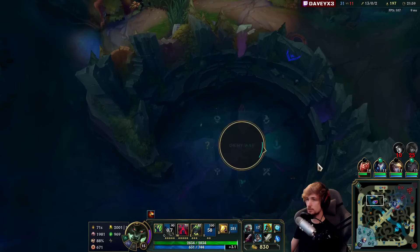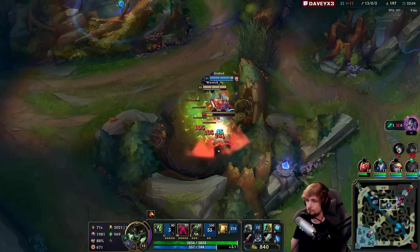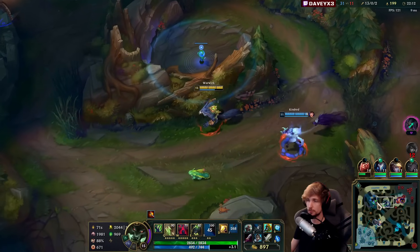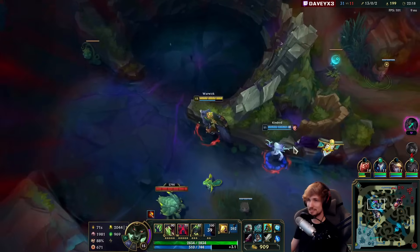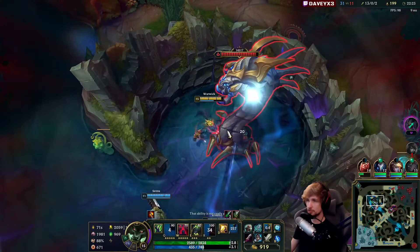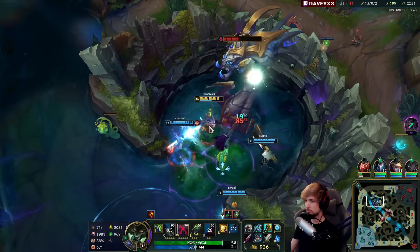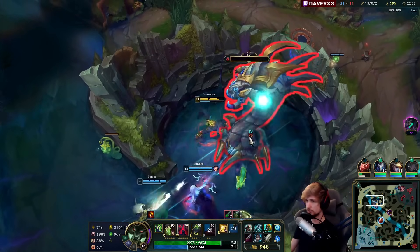The next thing we need to prioritize is definitely Baron. I'm not here to steal jungle camps so if the jungler wants to farm them I'll let him. The effect is starting once again - absolutely ridiculous. I can tank the Baron for a long time, it's not a problem with all the sustain I have. Someone's asking if Warwick can go through the Cage of Vigor with his ult - no, you just get stuck as far as I know.